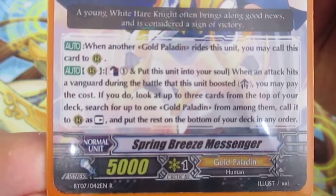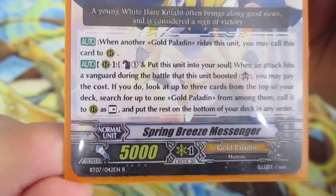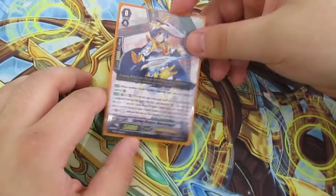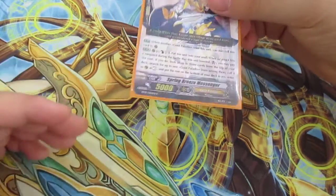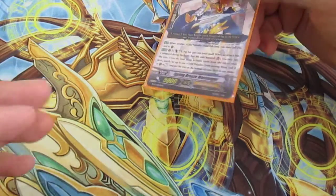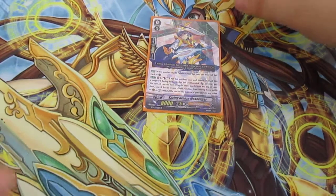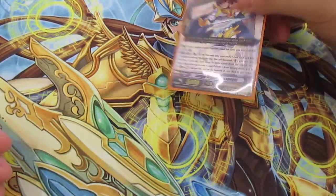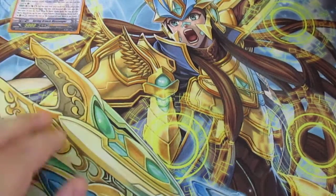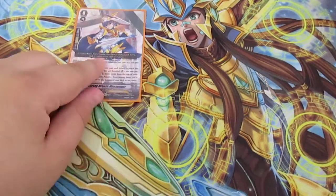I'll save reading everything out because people just want to see the cards — you can pause it. I will give a general explanation though. The reason I picked Spring Breeze Messenger is because you can look at the top three cards of your deck and choose one; the other ones go to the bottom. If people know Liberators, when you call something from the deck it always gains an effect — like Bruno, who gets plus attack. Definitely recommend this one, or the Trumpeter.